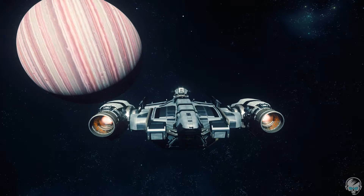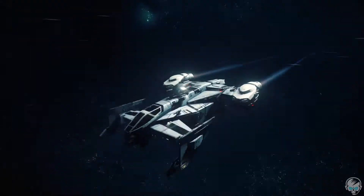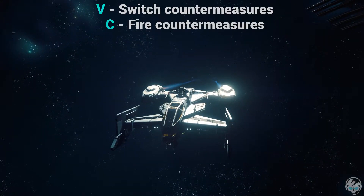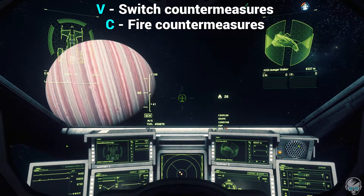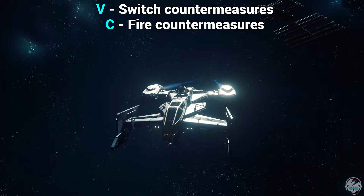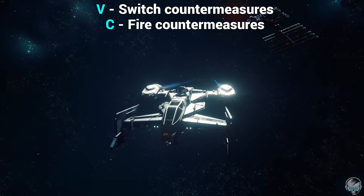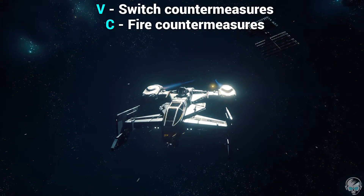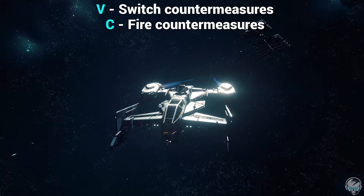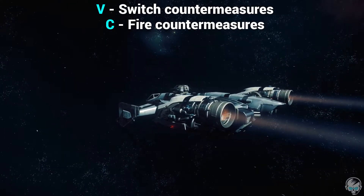Next we're going to cover countermeasures. The way you switch between them is you use the V key. We're going to use flares for right now. You can switch between them with the V key, and then you can fire them with the C key. We currently have the flares selected, so we're going to hit C to shoot one out — and you can see the little flare there. The other option is chaff. If you hit V, you can switch over to chaff, and C to fire them.